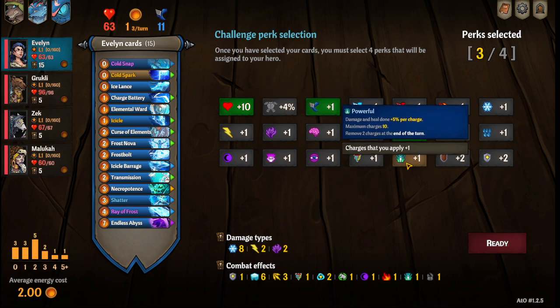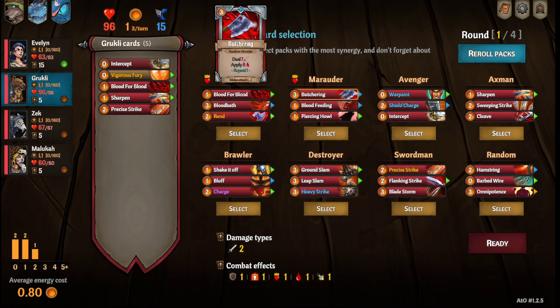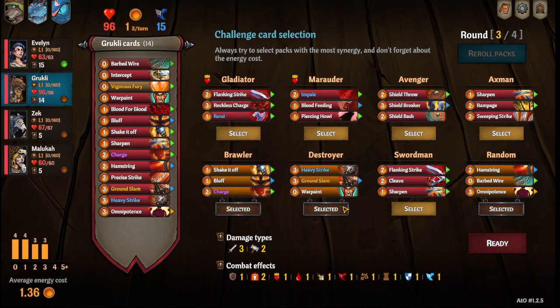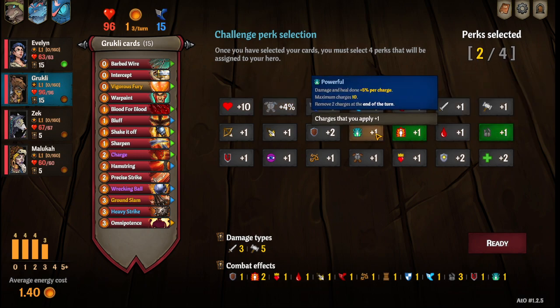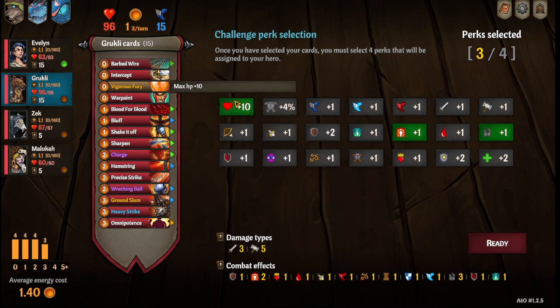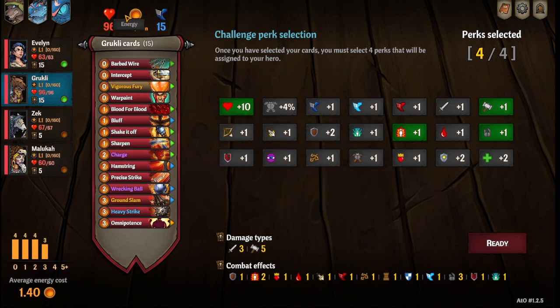Then probably ice damage. For Grukly, we'll want Brawler and Random — re-roll for Destroyer and pick up the Wrecking Ball — and we'll go blunt. Fury is powerful but I didn't pick that, then speed. Let's just go blunt damage to increase the damage of Wrecking Ball just a little bit.